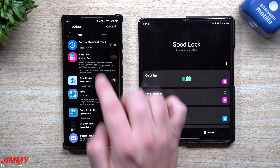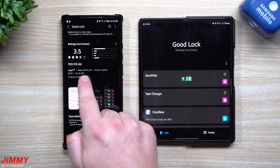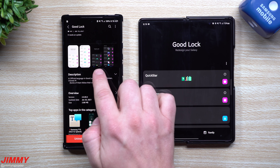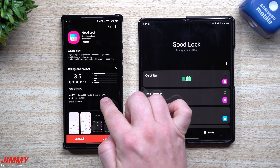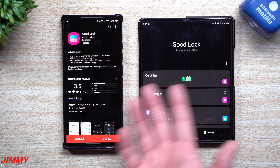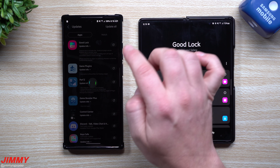For GoodLock itself — probably the main reason many of you are here — there was an issue on the 19th that needed an update. Here it is January 20th, and Samsung was super quick pushing out the fix. If you read the update description, it says: 'Improves how to activate the GoodLock plug-in services disabled due to unclear cause.' So if GoodLock wasn't working the other day, this updated version should fix it. Let's update that one as well.